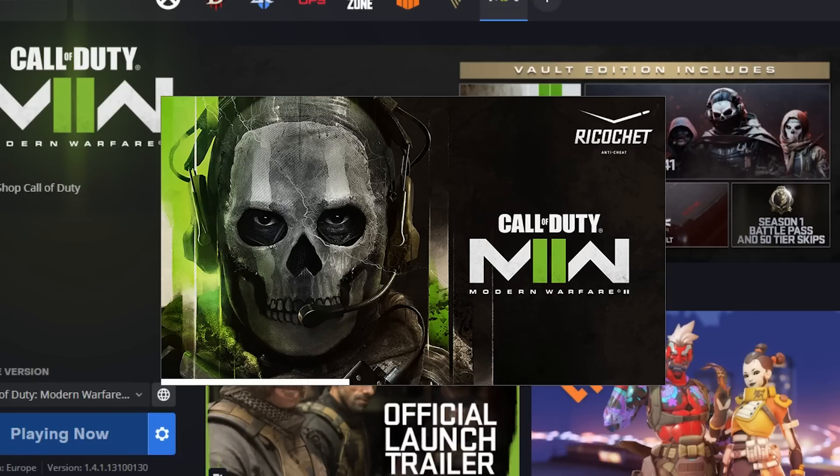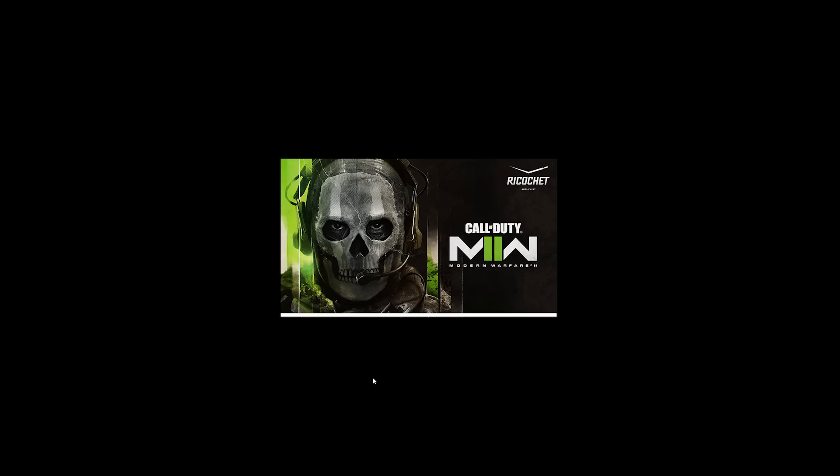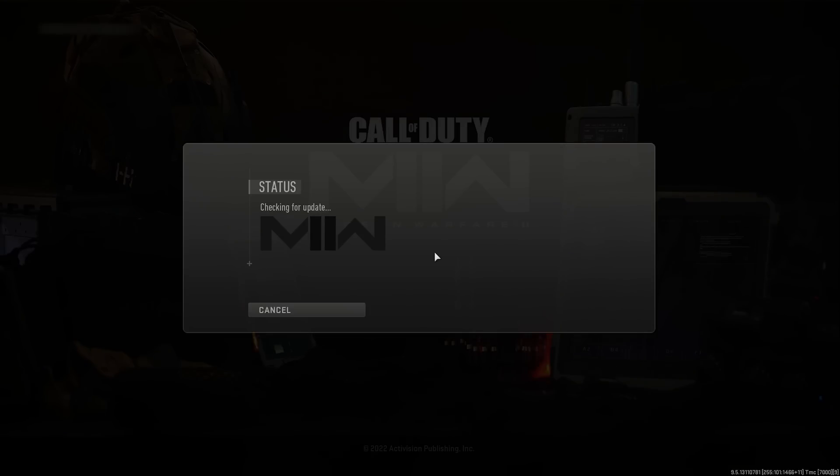Then the game launched and said there was a problem with the shaders — you have to re-download the shaders. You do that, the game restarts, and then it runs through the shader installation on the top left again, as we all know. So you're going to have to reinstall those shaders, and then the game runs fine. That's how it was solved for me.